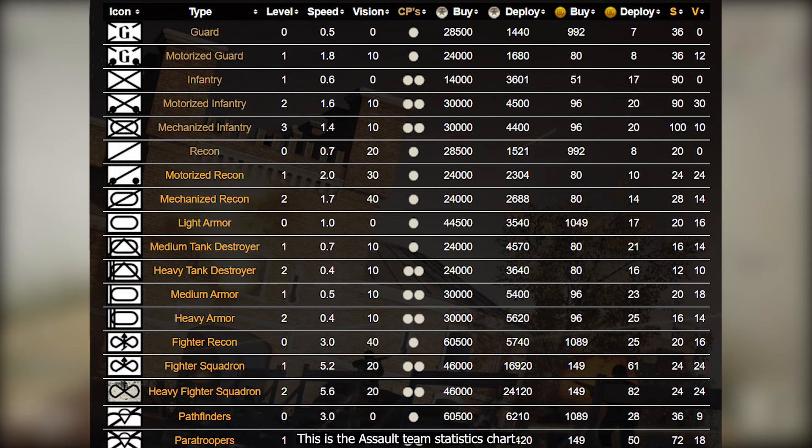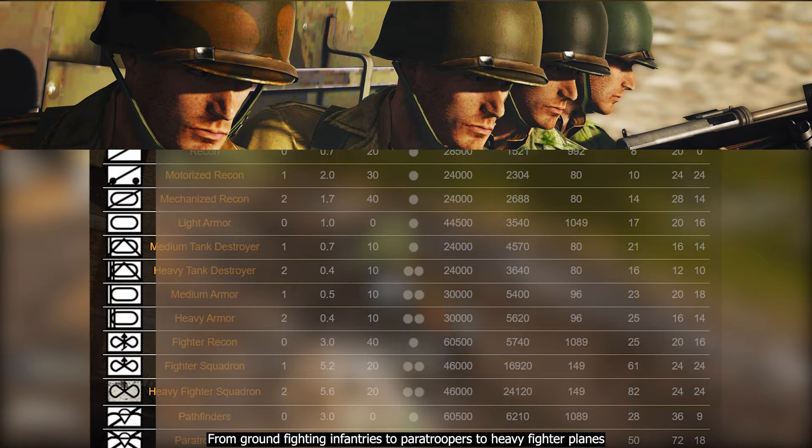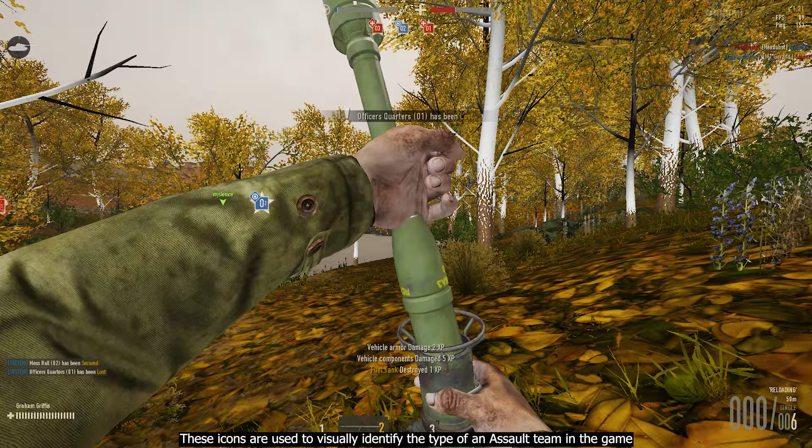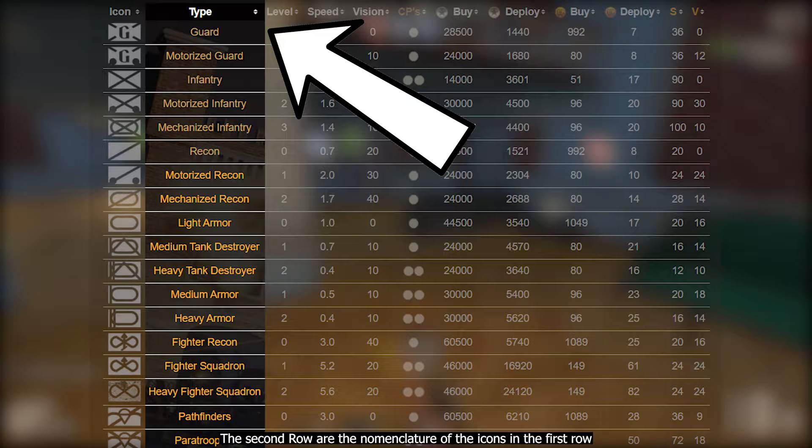Now let's move to the assault team statistics. This is the assault team statistics chart, where you will find all different kinds of AT stats. The first row contains icons of all the different ATs, from ground fighting infantry to paratroopers to heavy fighter planes. These icons are used to visually identify the type of an assault team — whether it's friendly or an enemy's. The second row shows the nomenclature of those icons, giving the different names for the different types of ATs.